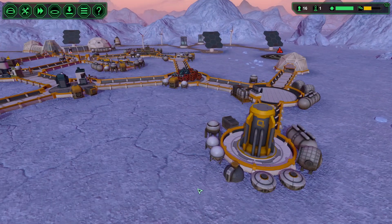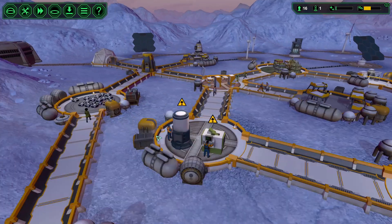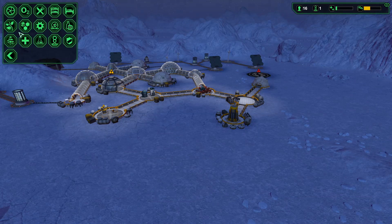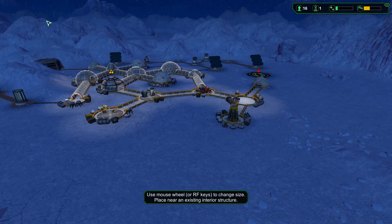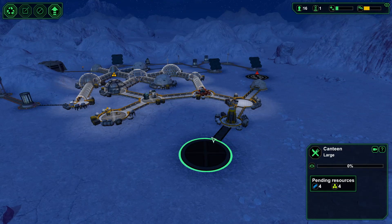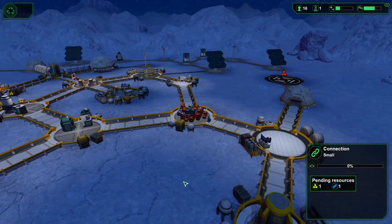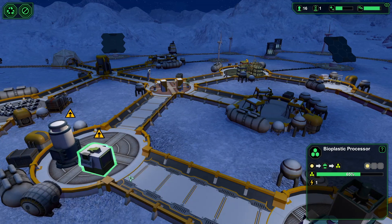So we have our security area. Do we want to let in more colonists? Probably not until we have more food available. Right now we can have at most 12 meals and we have 16 people, so if everyone was hungry all at once they could not all eat. So we're going to go ahead and make ourselves another canteen. Do we want this size or the medium size? I think a medium is a good idea - so that's four of those, five of each.